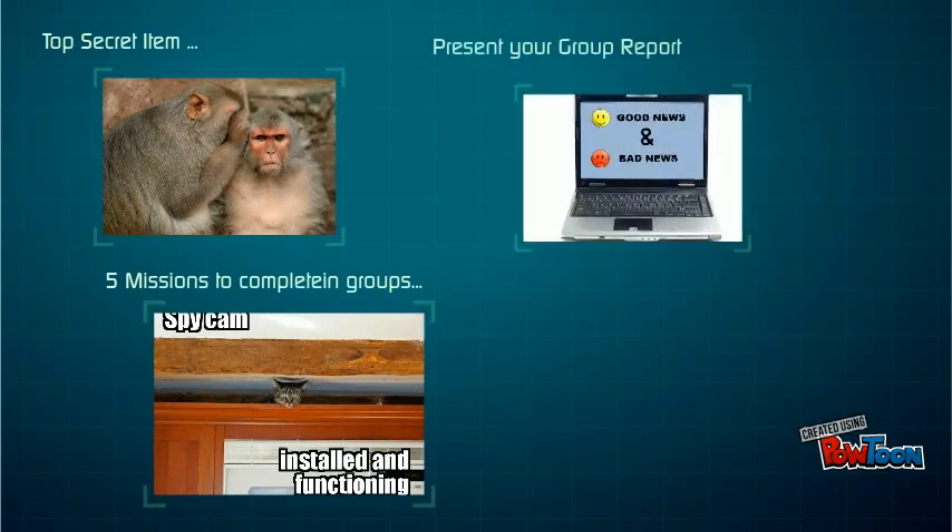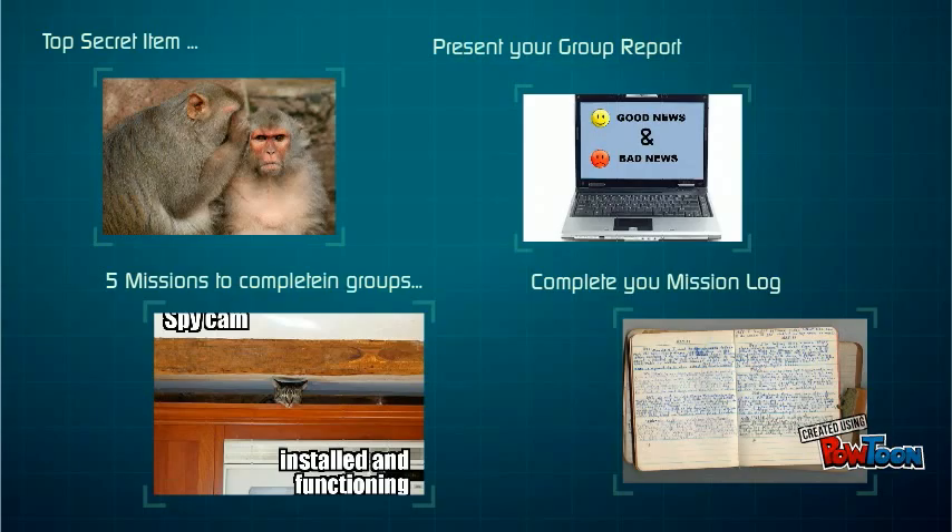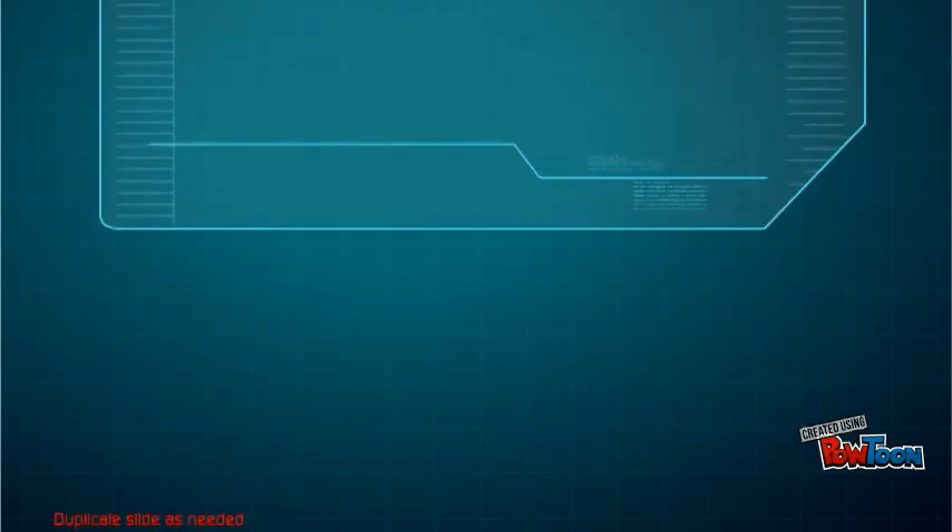Mission Accepted. Shortly, the teacher will present you with your top secret item to be hidden and the equipment you'll need. You'll be allocated a work group. You'll work in these groups together to complete five missions. The completed missions will combine to become your group report.